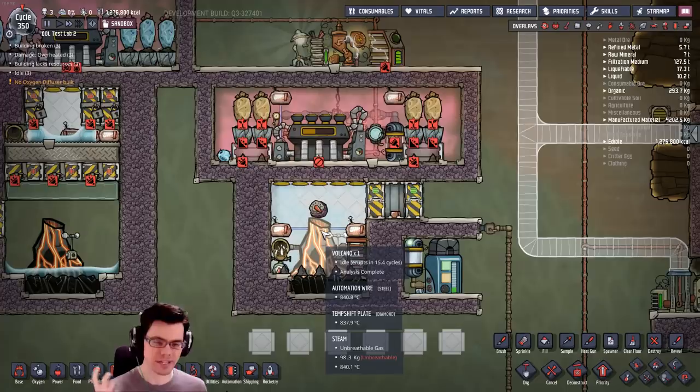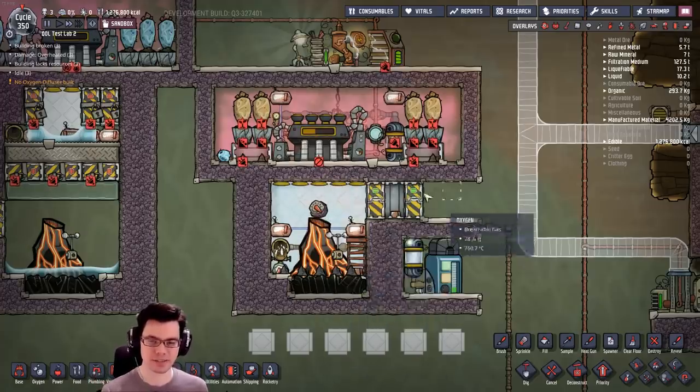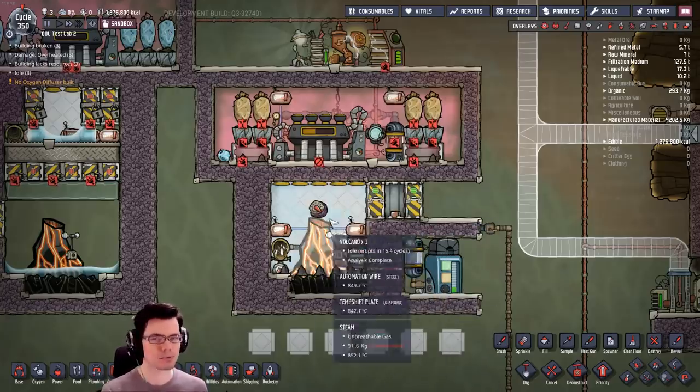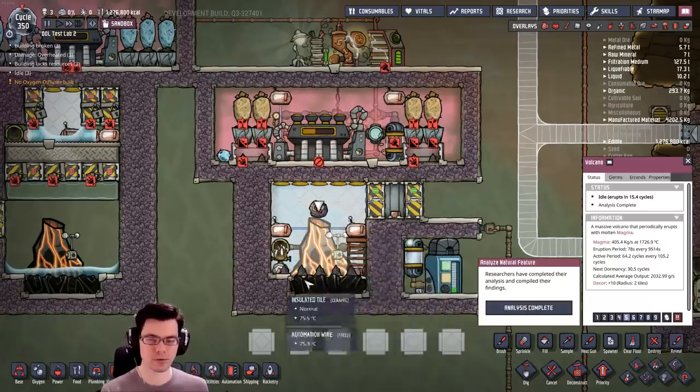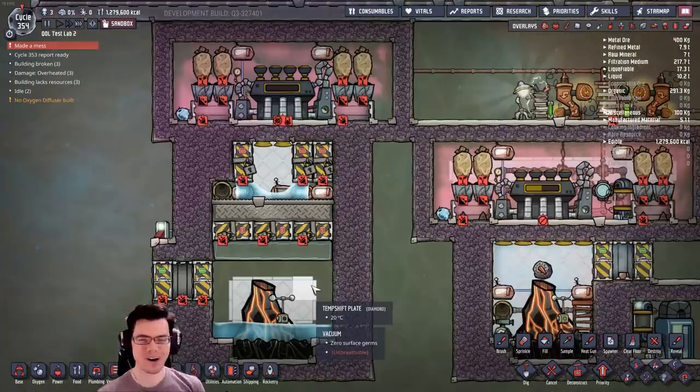Could we continue to scale this up until it actually matches the volcano so that it doesn't instantly overheat and cause problems? Yeah, we could. But I think there's a much better way to handle an enormous amount of energy like this, and that is by separating the two chambers. Let's take a look at the second arrangement over here.